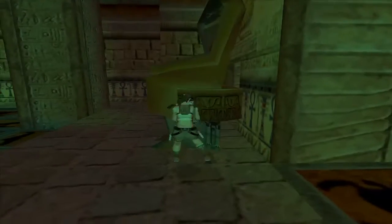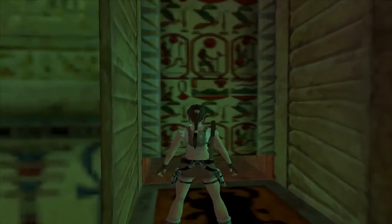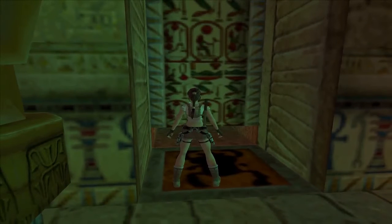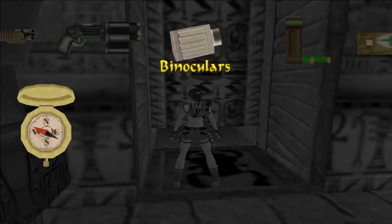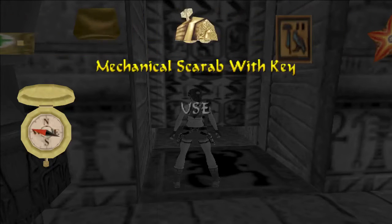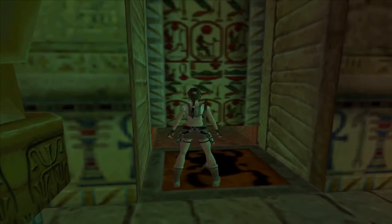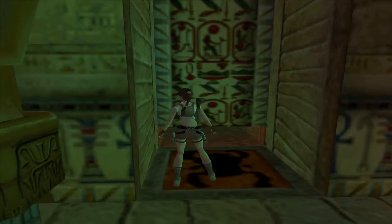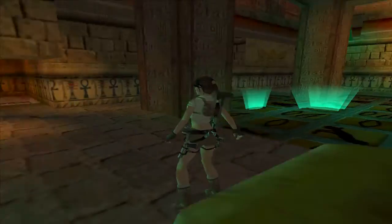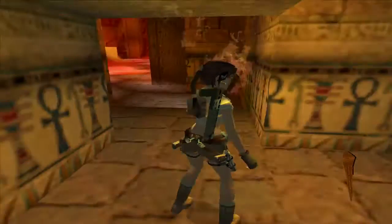We need to move the statue out of the way - not to put it anywhere, just to get it out of the way. And if you notice, there is another beetle start tile here and there is a gap in the wall too small for Lara to move through. But she can put her beetle down and it will wander through to the other side, which will open the door to our left.